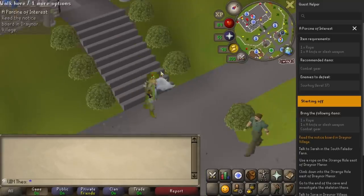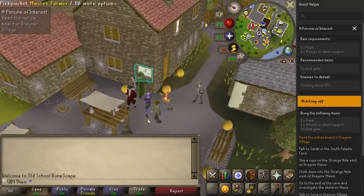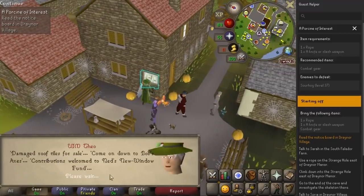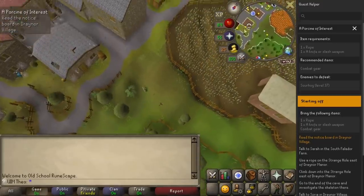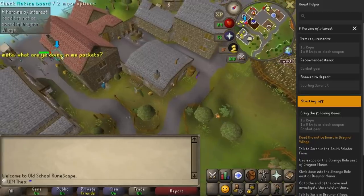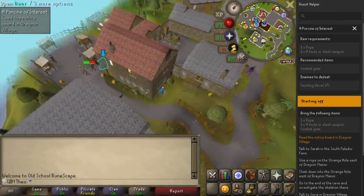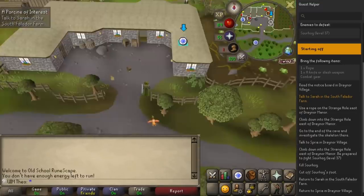It tells you exactly where you need to go, what items you need, as well as the order of future steps. Everything is inbuilt into the client, so when you're close to the next step, an arrow shows up on the minimap telling you where to go. It then highlights the door, NPC, or other object that you need to interact with in order to progress with the quest.